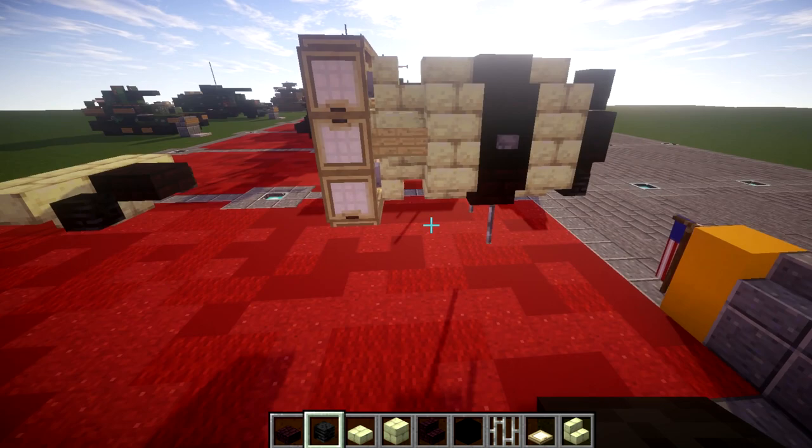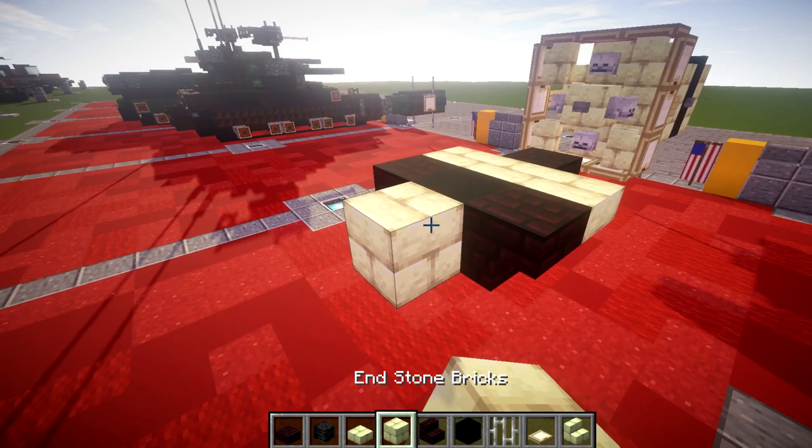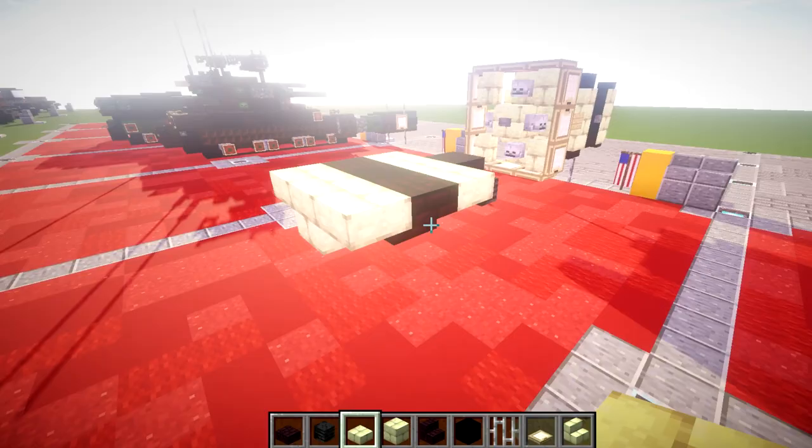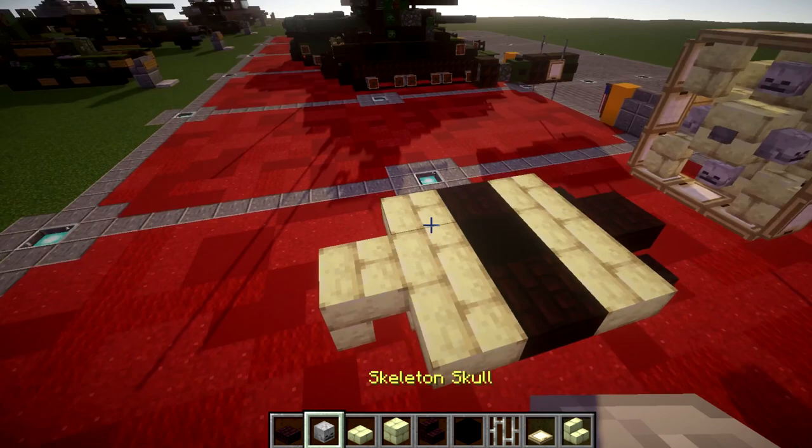Once we have that finished, we're going to go ahead and then go back from this by placing down a black concrete block in the center there and a nether brick upside-down stair to both sides. We're going to go ahead and then place down an end stone block like this, and an end stone top side to both sides. We're going to go and then place down an end stone upside-down stair that goes back from this block, just like this.